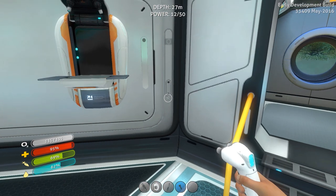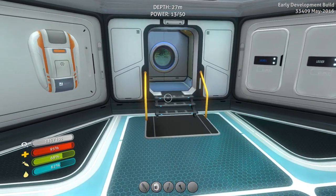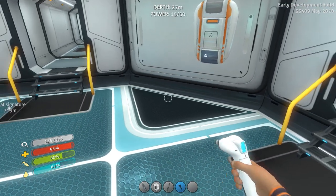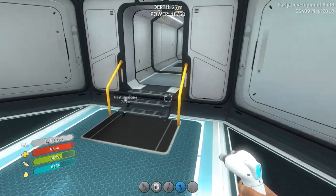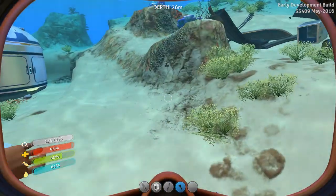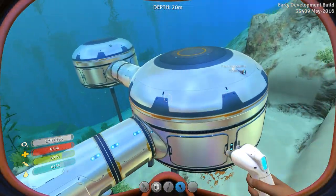What's up, deep sea divers, this is KG4A and welcome back to my Subnautica let's play. This is episode three and we are having some power issues in our base. There are a couple different things we can do to help — we can either make a bioreactor or we can make more solar panels. I don't want to make this base too big, but I kind of want to make a bioreactor.